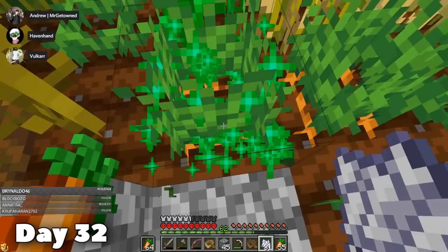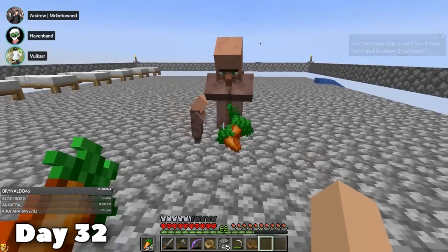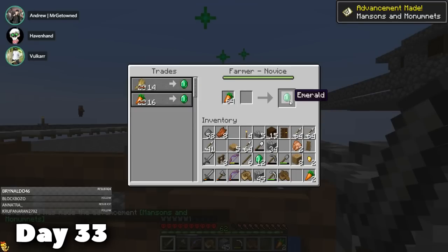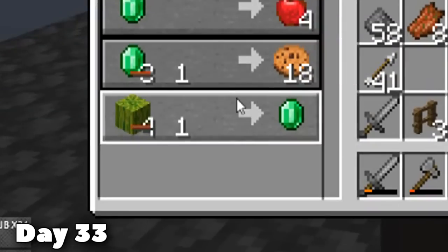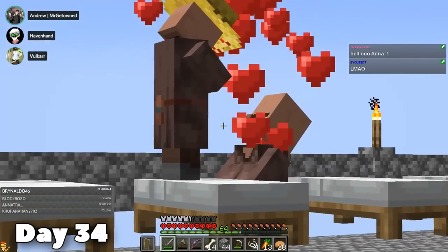Curing this second villager was so much quicker than the first time because we actually knew what we were doing — we got a weakness potion within a couple of minutes. On day 32, we had cured the second villager. He was also moved to the villager platform. It was time for us to grind some carrots. On day 33, I made a composter because I wanted to make a farmer villager, and then I began trading carrots.